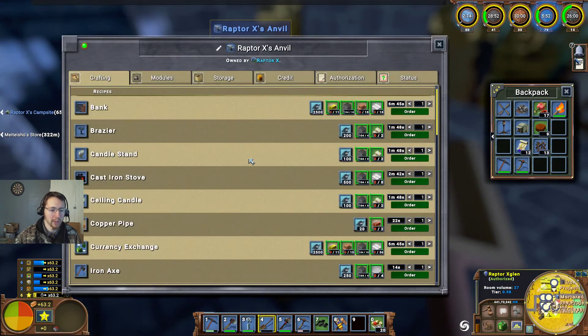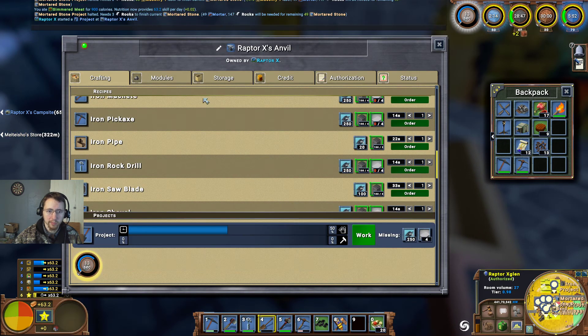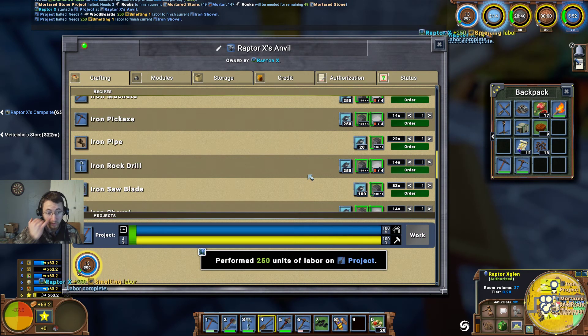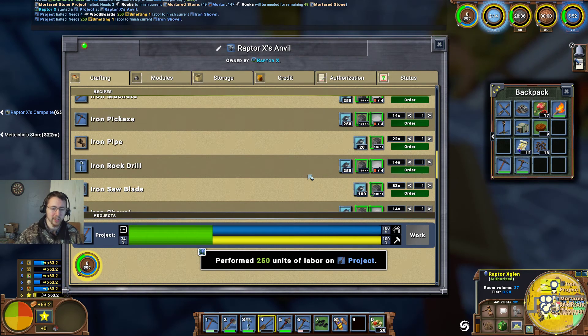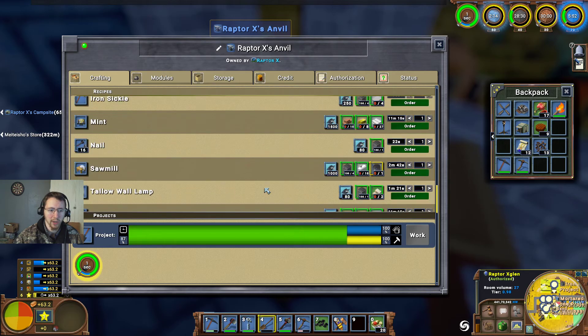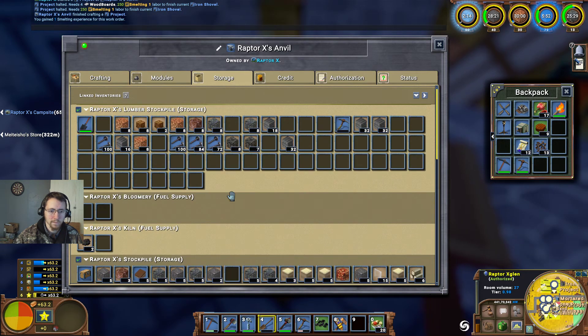Let's go ahead and go up here and make ourselves an iron shovel. And check storage. I'll go ahead and do the work on that and that'll be another fifteen seconds — very quick for making those. Iron saw blades, probably not really in demand for that. Sickle mint nails — still a few places we can sell that. Four hundred wanted there.